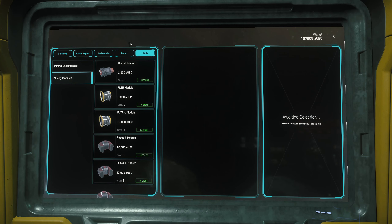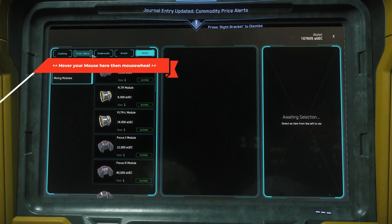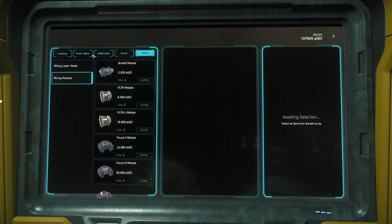Once again, have your cursor up over this area and then mouse wheel, and that will actually give you the utility section, which has the mining laser heads and the mining module.